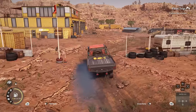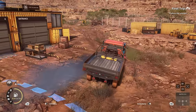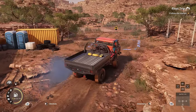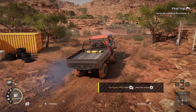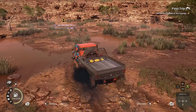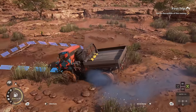This is the newest iteration in the series. I've played a little bit off camera — not too much — I made a new game just to show you guys the very beginning. I wanted everybody to experience this on their own, but I wanted to showcase a little bit since I was given a code. To move further, you will need to engage all-wheel drive, making traversal of rough terrain much easier but at the cost of higher fuel consumption. In SnowRunner I believe it's left bumper — they did change the controls a little bit.